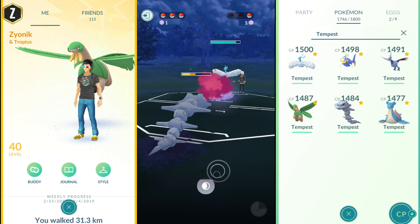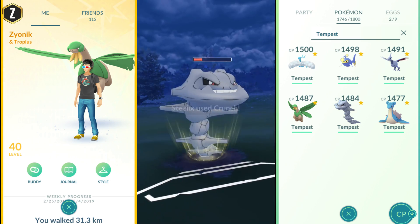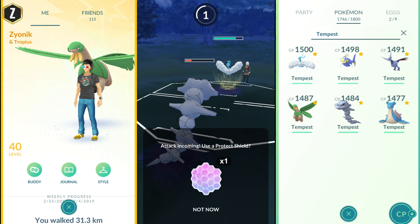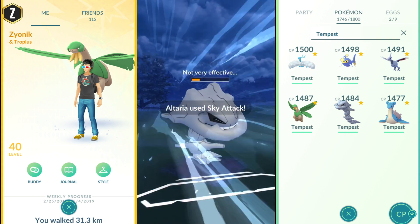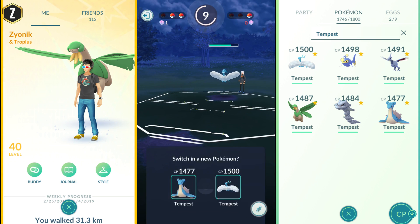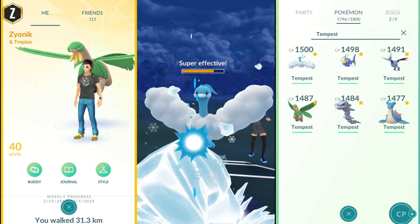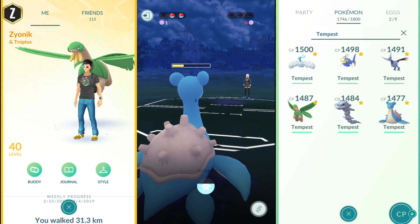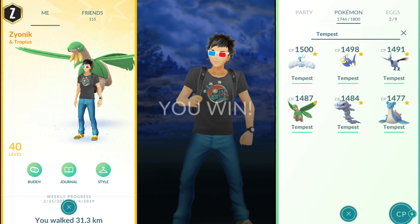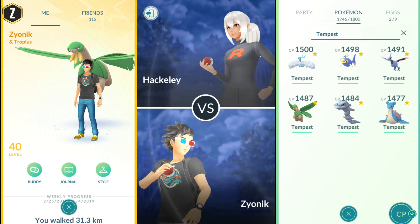She brings in Altaria. Notice that I still have Lapras in the back with an Ice Beam ready to go. We try to burn a shield with Crunch — we do get the shield. I know I can bring Lapras in, get off the Ice Beam, and completely eliminate this Altaria. We go right into Lapras, charge it up — boom, game over. That's so strong. If you can get an Ice Beam, go ahead and get one. Moving on to the next game.